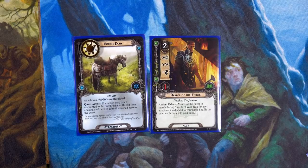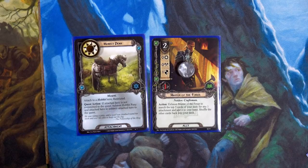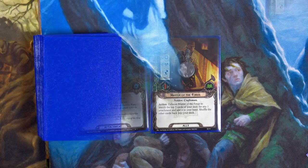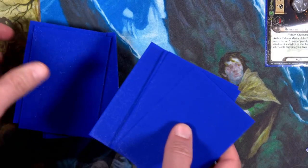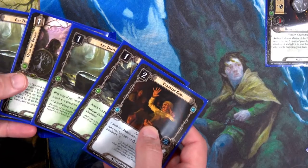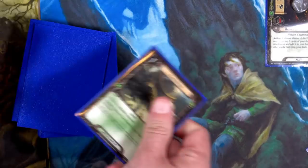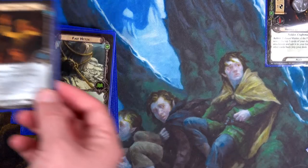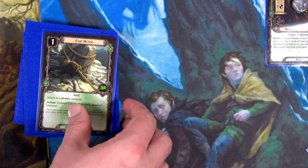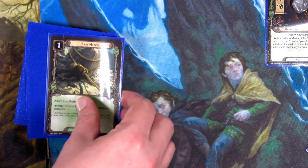We're going to exhaust Master of the Forge right away so we can look for an attachment. We draw the top five cards of our deck and can put any attachment into our hand. I was looking for something specific — Fireside Song? No, I want the blue resources for something else, so we're going to grab Fast Hitch.